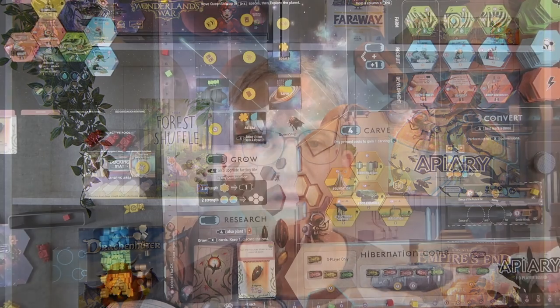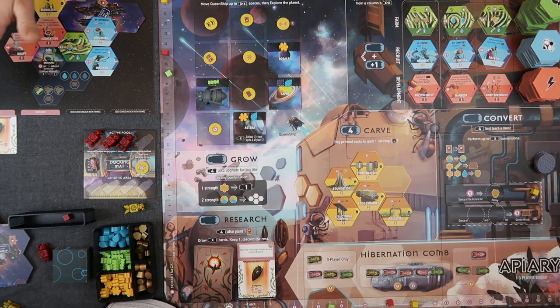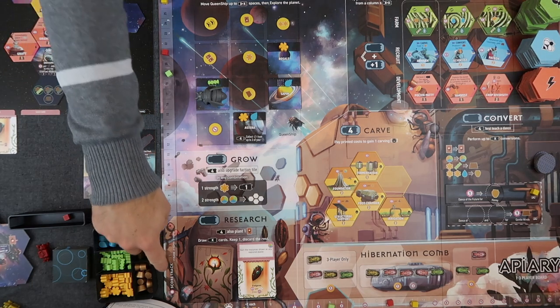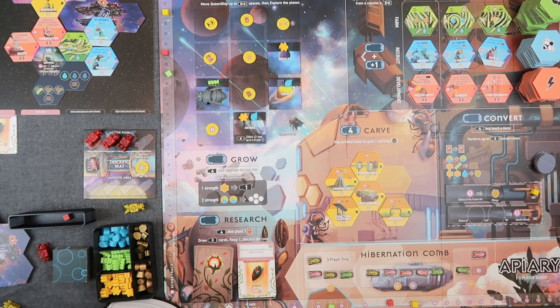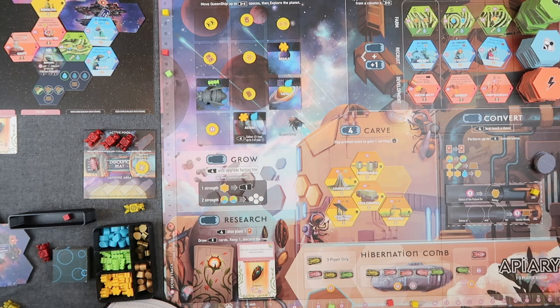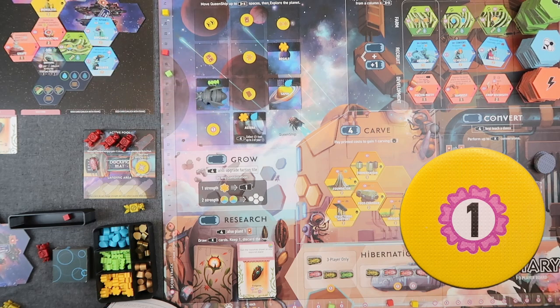In Apiary you'll receive some points during the game, although most of them actually come at the end. You can see here what the board could look like at the end of the game — it's a table hog, so you won't really see the whole board at all times. The score tracker is around the board, where you'll track all the points you get during and at the end of the game. Some activities give you victory points already during the game, for example landing on certain tokens.